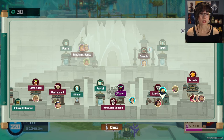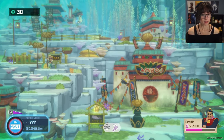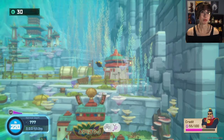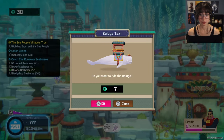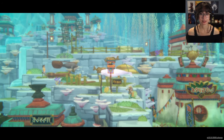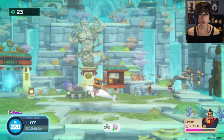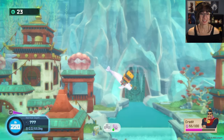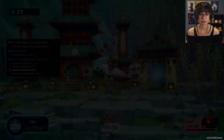I'll check the temple area quickly and see if there are any more seahorses. You know, we do have the beluga whistle — should we just try it? It's got a hat! Oh, it is much faster! You can swim faster too. I love the music, that's adorable. I'm so happy. Unfortunately, that's where I need to go — how does one dismount?